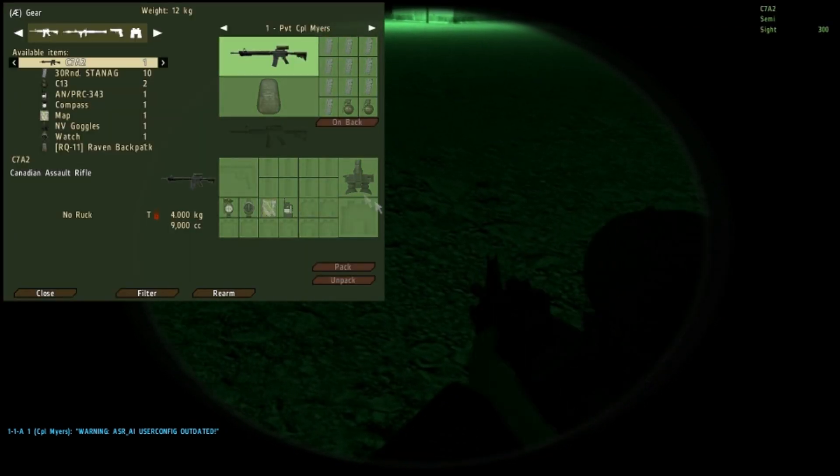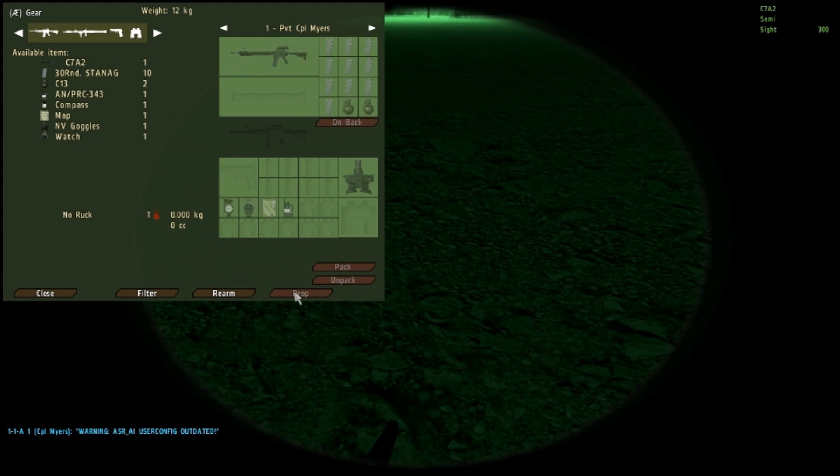You can take the backpack and transport it — click on it, press drop. Once it's on the ground, you can assemble the Raven.